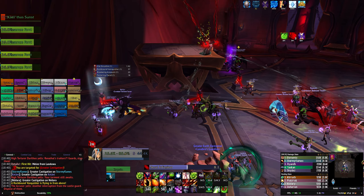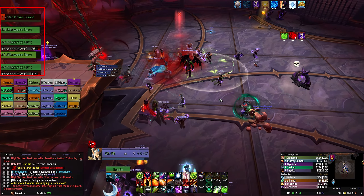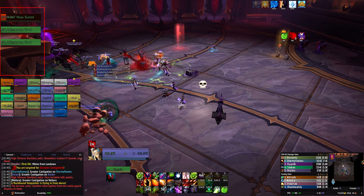If you're having trouble actually seeing the Essence Font, you should get a frame on your boss frames to help you target and heal them.